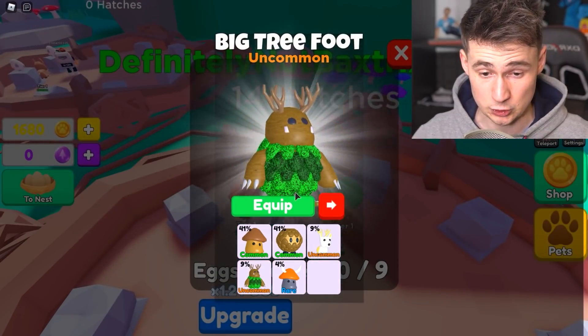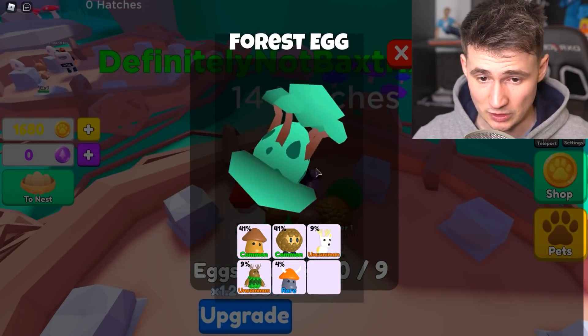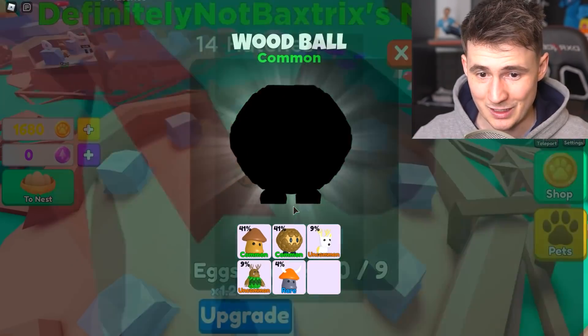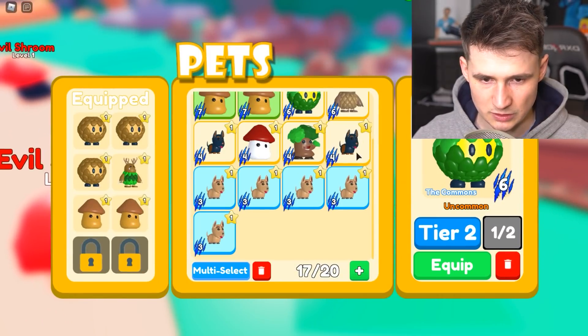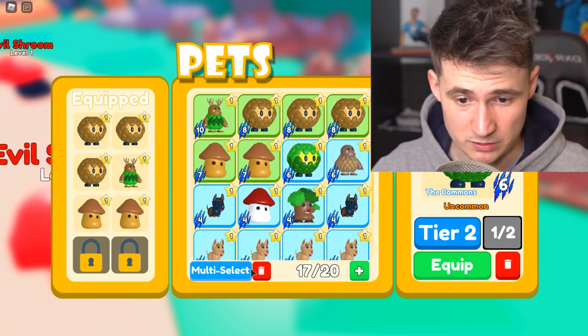Let's get a big tree foot. Very, very nice. Let's equip him. And let's equip the dark mushroom as well. Now, can we get the rare one? Please give me the rare one. No. Alright, one more. We got a lot of eggs, dude. Can we get this one? No. They're useless. Every single one of them. How dare you be so useless? So all of these are useless. I'm just gonna kill them — I mean, they're gonna fall asleep. I'm not killing anyone. They're going to bed.